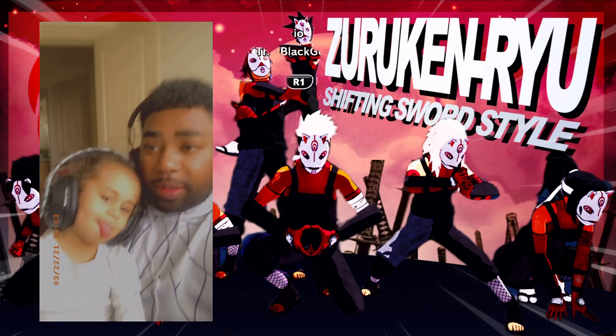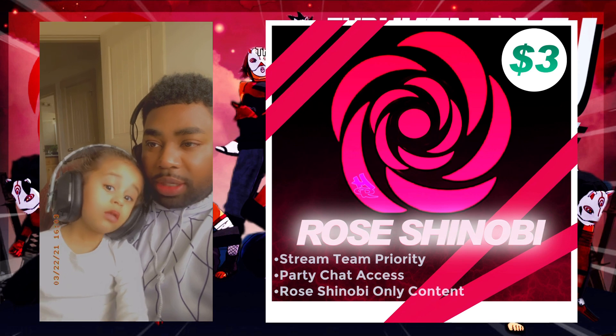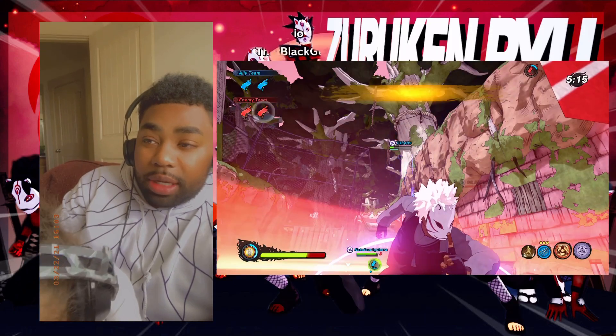The first tier, Rose Shinobi, is three dollars. You can get access to special badges, emotes, and the member-only community tab. Additionally, you'll get high priority to play with me during streams.